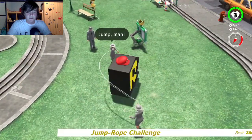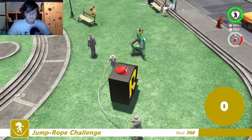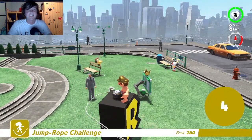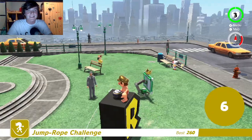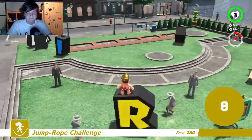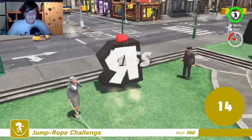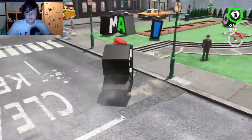The infinite jump rope glitch — you just do that, you hop off, and look at me, I'm the king at jumping ropes. That's a thing you can do. And by the looks of it, the barrier is still broken — I didn't know that, I haven't tried that yet.